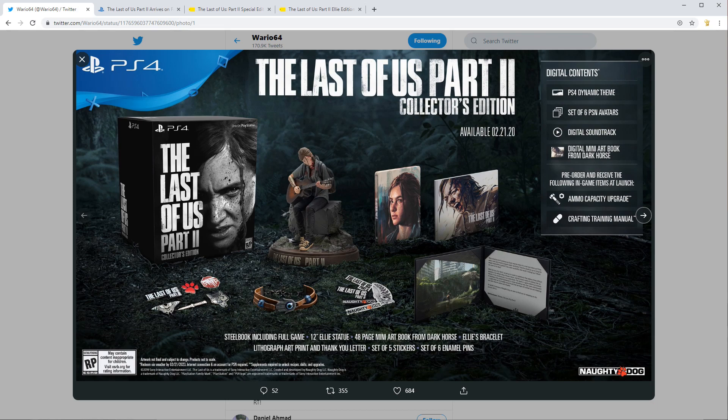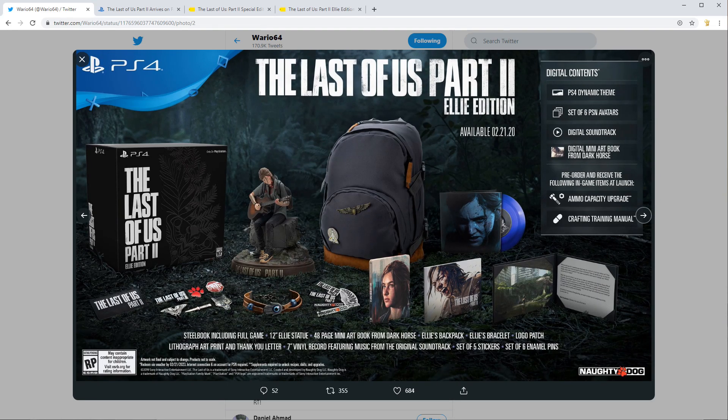I will critique the statue in a moment. The next collector's edition is the ultimate edition, known as the Ellie edition. This will set you back $250 and includes everything mentioned before, as well as a vinyl soundtrack featuring music from the game, as well as an Ellie backpack and logo patch. So if you are a collector, you're definitely going to be in the collector edition range, or the Ellie edition if you want a little bit more stuff.